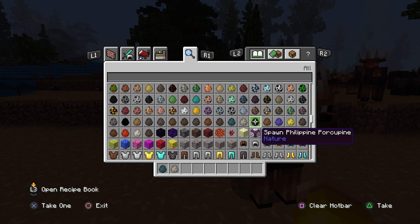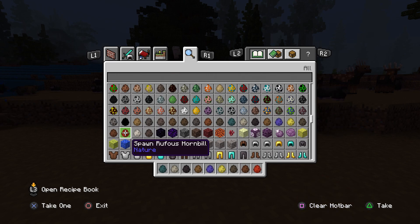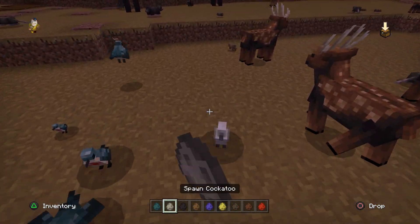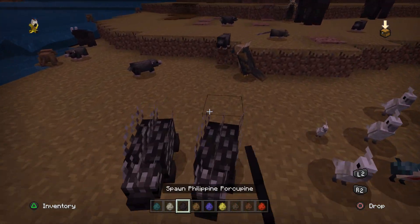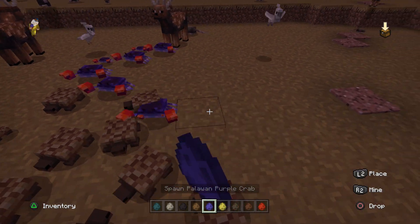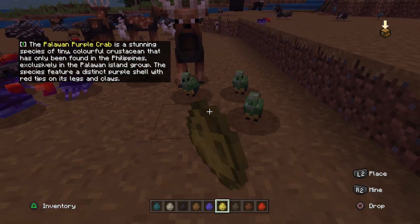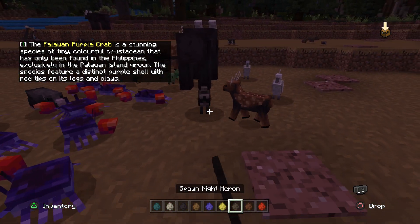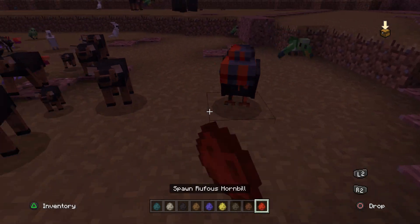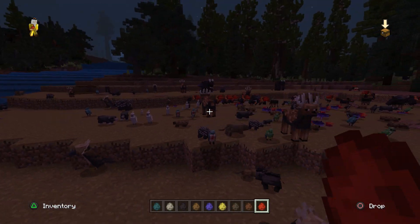We've got the Bleeding Heart, the Cockatoo, the Porcupine, the Turtle, the Crab, the Dove, the Heron, the Mouse Deer, and the Hornbill. The Bleeding Heart — oh, that's a pretty good bird. Cockatoo — we've seen them. The Porcupines make a very weird sound. Turtles look pretty cool. The Crabs — I think crabs are such a cool creature and you can do so much with them. More Fruit Doves. The Night Heron. We have spawned quite a lot of animals. The Mouse Deer — those are pretty cool, actually. And these massive Hornbills. It looks very lively.